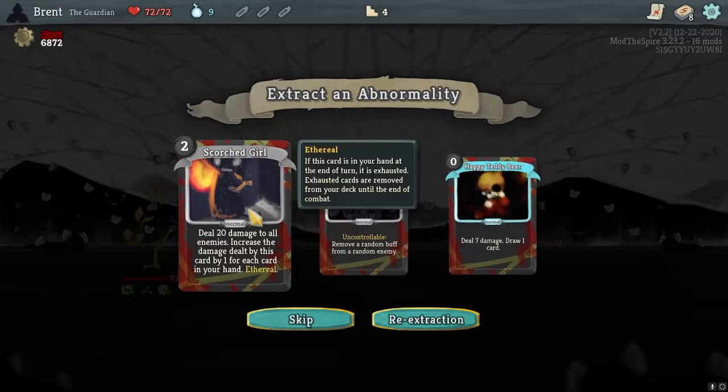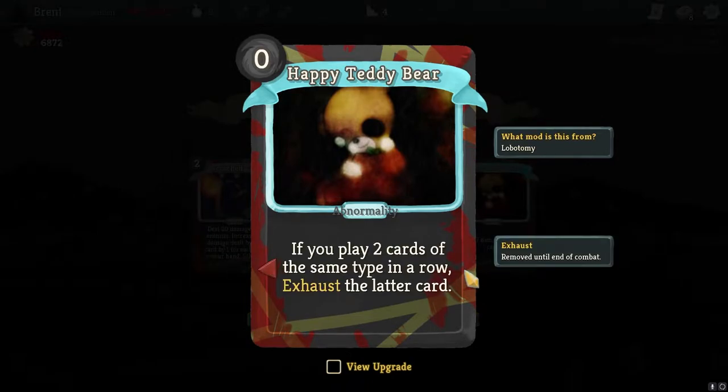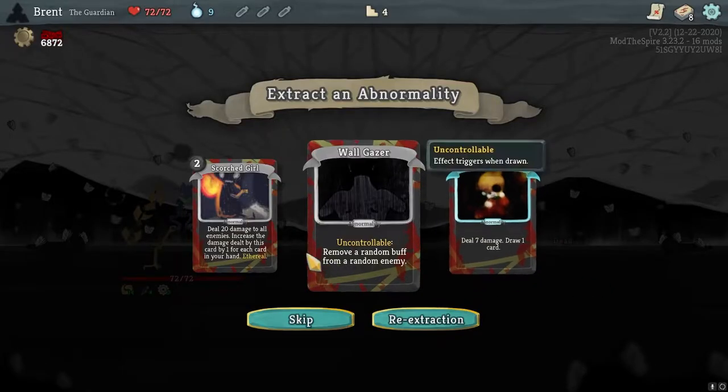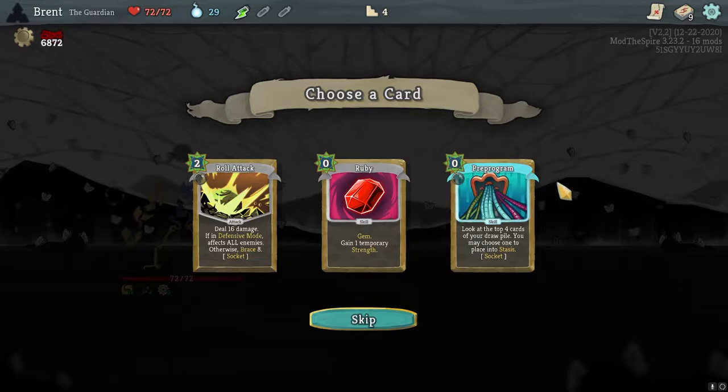Reward. Sports Girl is pretty good — considering it. Exhaust a lot. If you play two cards of the same type in a row... I'll just consider it an attack. I think I'm going to go Sports Girl. We just said we needed damage, so I like that one.